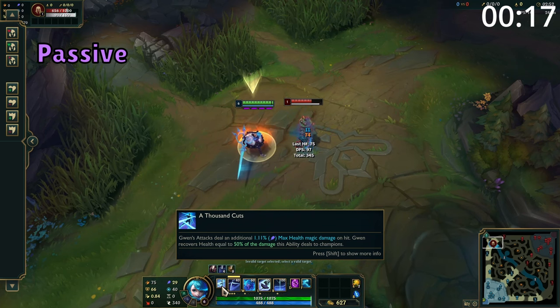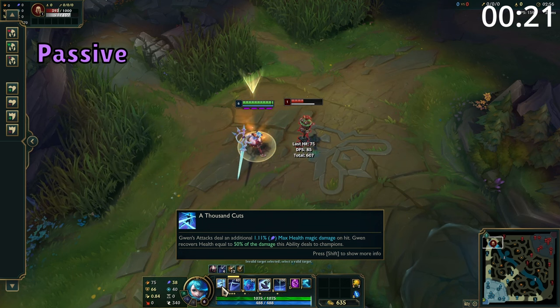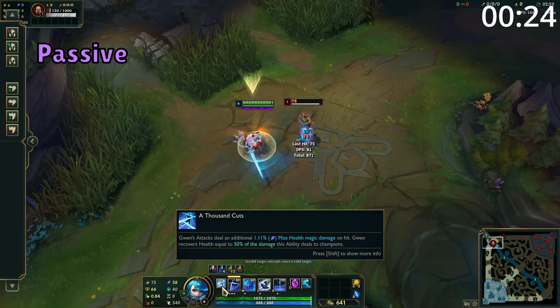Gwen's passive is her basic attacks on hit deal additional damage scaling with the target's max health. In addition, she also heals for a good amount of this bonus damage, and she gets even more bonus damage against jungle monsters.